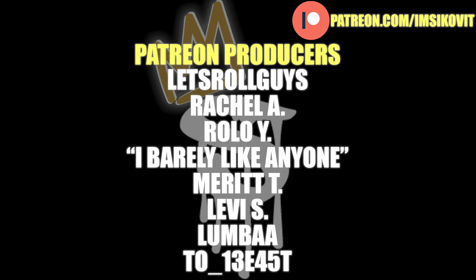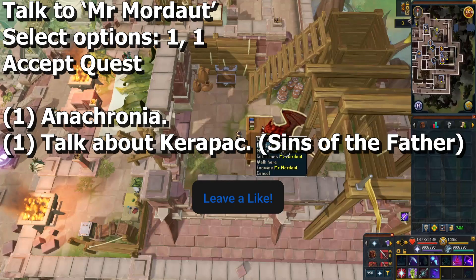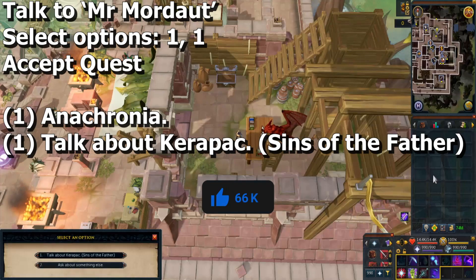This video is brought to you by the awesome members of my Patreon. If you want access to some exclusive perks, check out the link in the description below. To start, go to Mr. Mordot in Anacronia in the area shown by a yellow marker on this map. You can easily get there using a lodestone and running east. Speak to Mr. Mordot and select option one twice, then accept the quest.